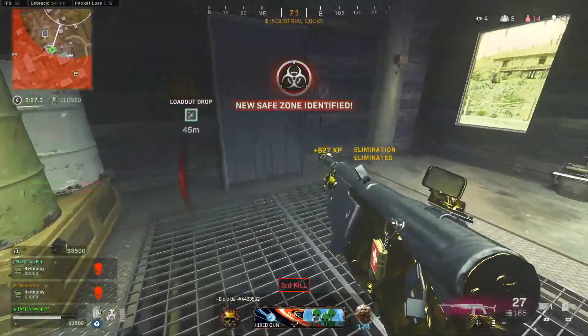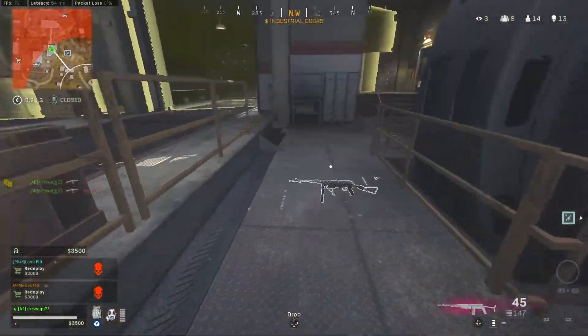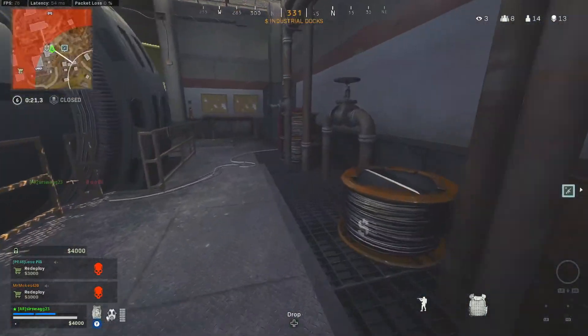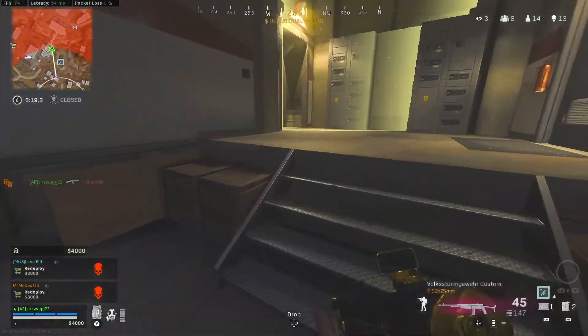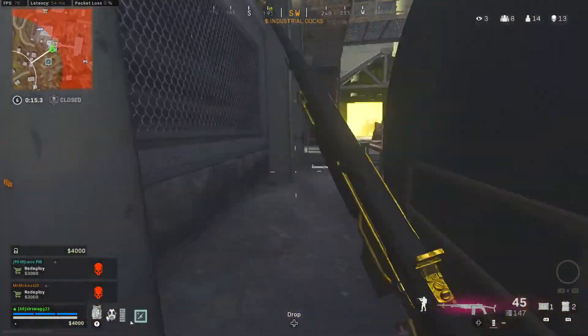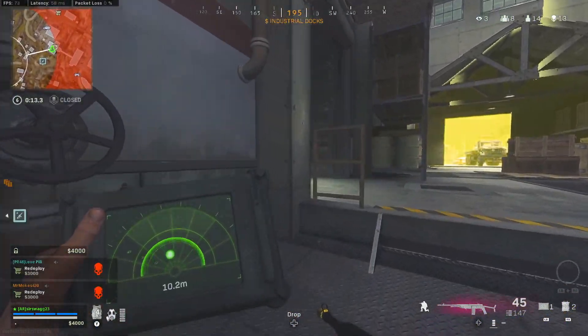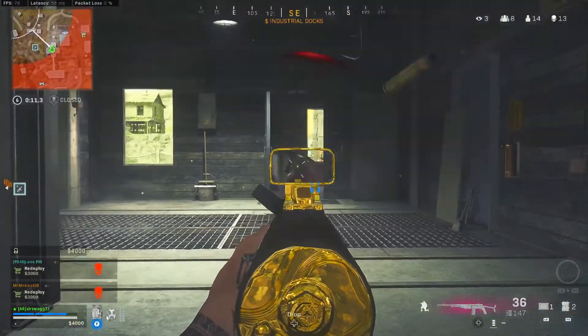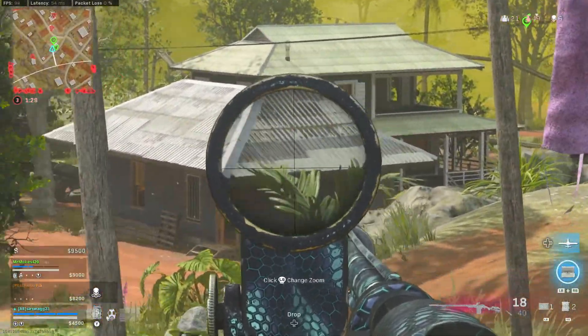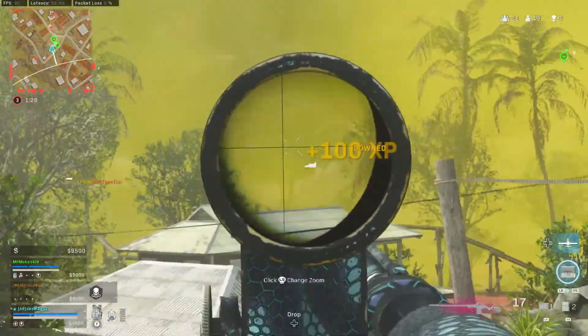The time to kill up close with 21 meters of range is going to be 630 milliseconds, which is tied for the fastest time to kill SMG from all of Cold War and Modern Warfare for SMGs. But this is an assault rifle with double the range. We're going to have elite mobility, elite time to kill up close, and elite range for a close range weapon. This is a gun that needs to start being used more and you're going to love this setup.